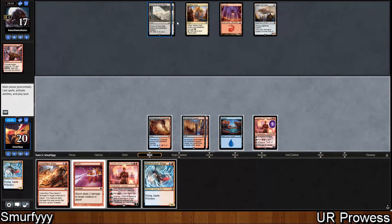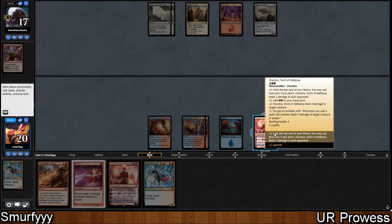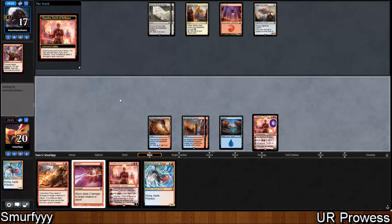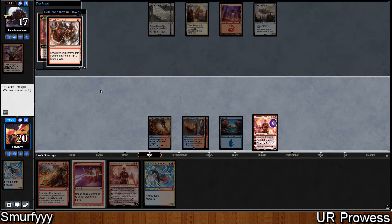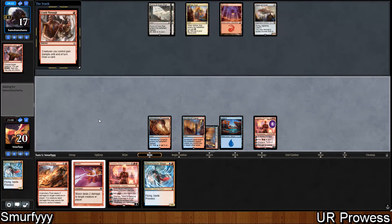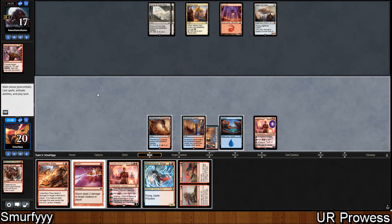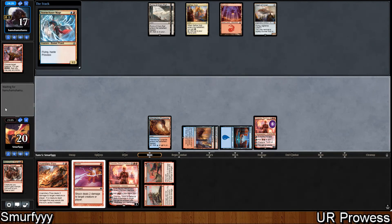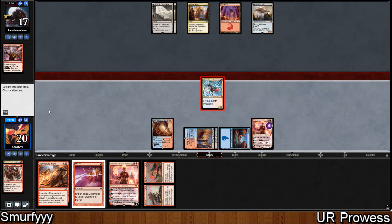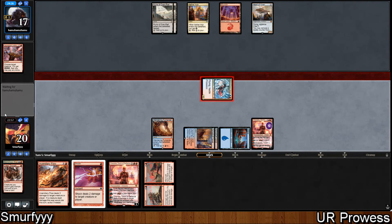Play the 8th - they must be a Now Eldrazi style deck to play that many colorless sources. Let's just tick up and see what we get. Should have played the Storm Chaser Mage first maybe - yeah, should have played the Storm Chaser Mage first actually, but can't be helped now. I guess it doesn't really make much difference - so we're going 2 and passing the turn back.